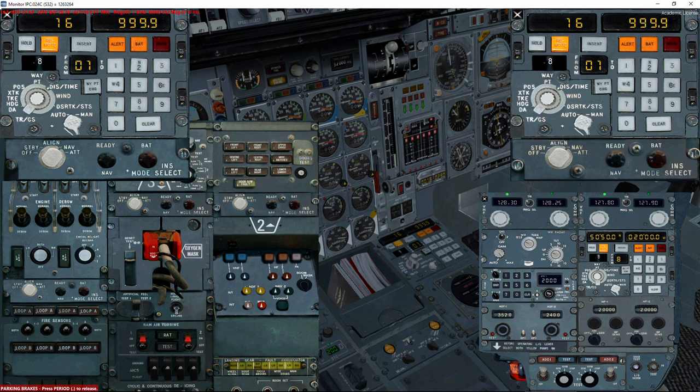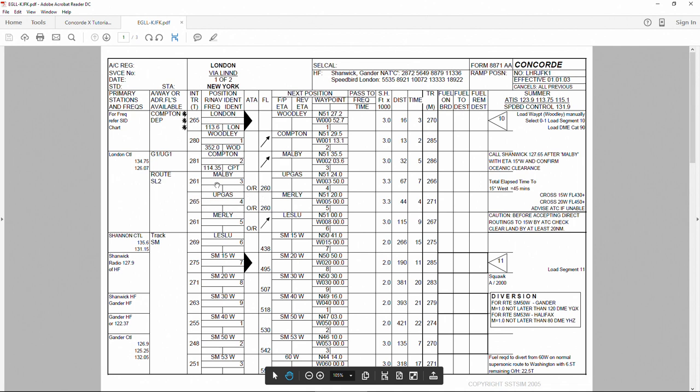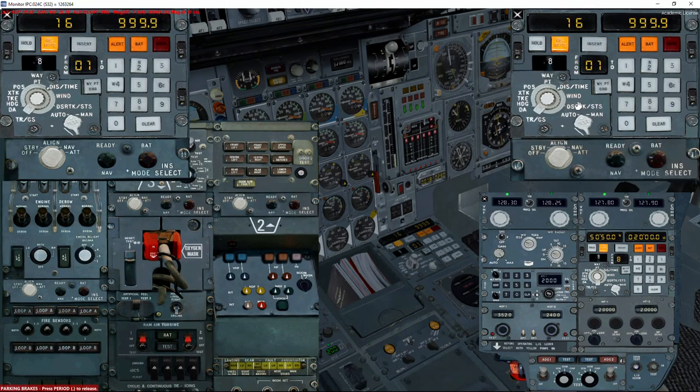After our departure there is a very important waypoint called UPGAS, which is our acceleration to supersonic waypoint. I always like to have that one as a reference — it is waypoint number 4, located 120 nautical miles from our current position. If I insert it, this screen will automatically change from waypoint 1 to waypoint 2 and I won't be able to keep waypoint 4 as a reference. So I set this to manual to prevent it changing automatically when I reach waypoint 1.